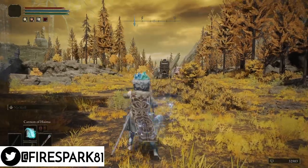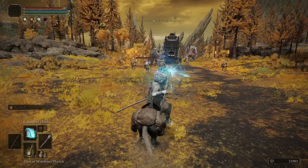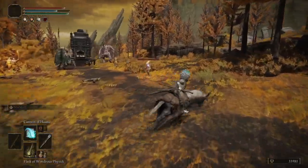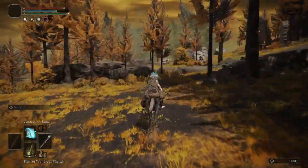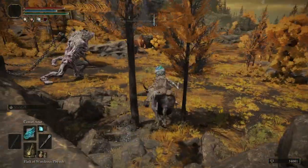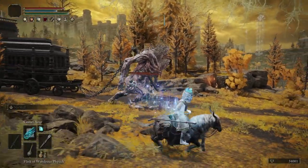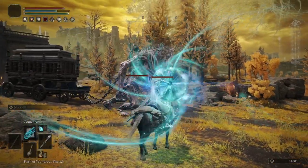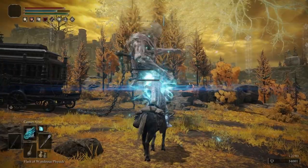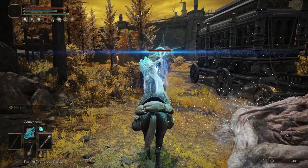First, let's talk about spells. You're going to see a lot of content creators talking about how the Glintstone Pebble is your best spell — the efficiency, all that. Yes, it does have really good mana-to-damage efficiency, but it is not the be-all and end-all of spells. There are a lot of different spells in this game, some with utilitarian uses that are absolutely fantastic, and playing as a caster you have to think outside the box.